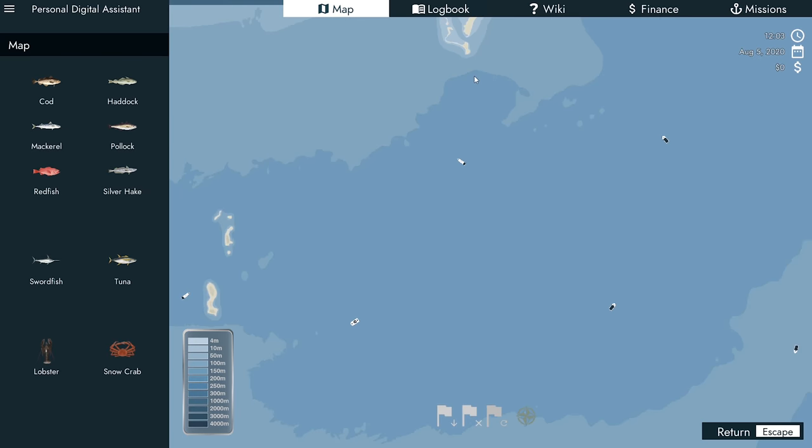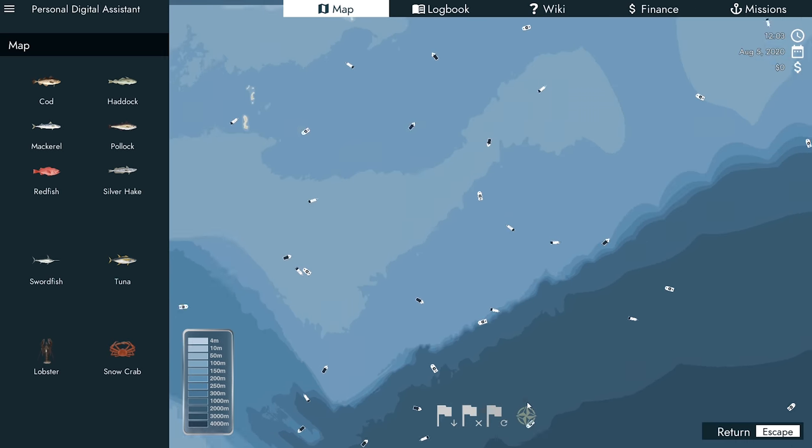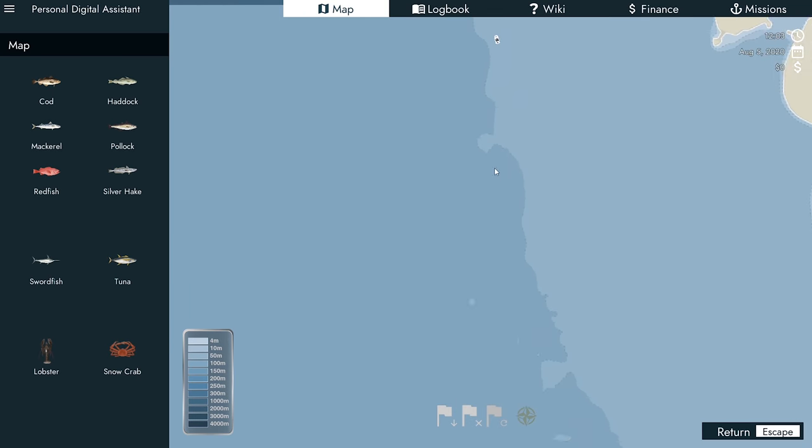This map is quite big - it is huge. It's really good. Down to 4,000 meters in depth. We're down here and they want us to head over to here. We can't actually click on one of these and see where the redfish are, or the tuna, or the snow crab - we've actually got to find it ourselves. I'm going to put a waypoint there because we know that swordfish have been spotted there.